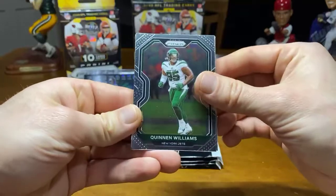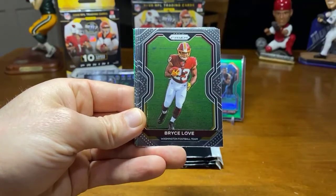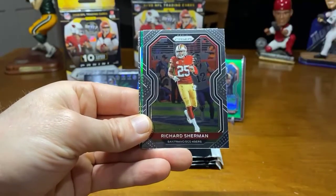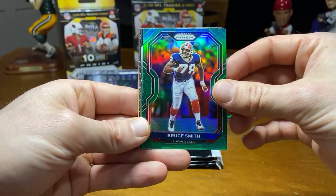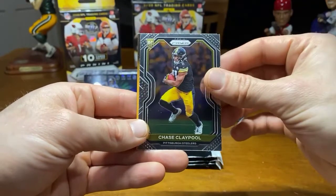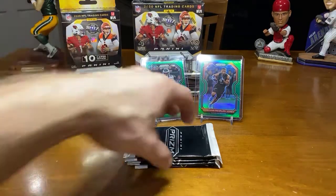Cello number eight, I believe. Hardman Jr., Bryce Love. Keelan Doss, Robert Woods. Deion Jones. Richard Sherman, and we got a green — Green Bruce Smith, Buffalo. Followed by Keenan Allen Brilliance. And for the rookie, Chase Claypool — rookie, nice. That one's sick. Alright, let's switch it up.